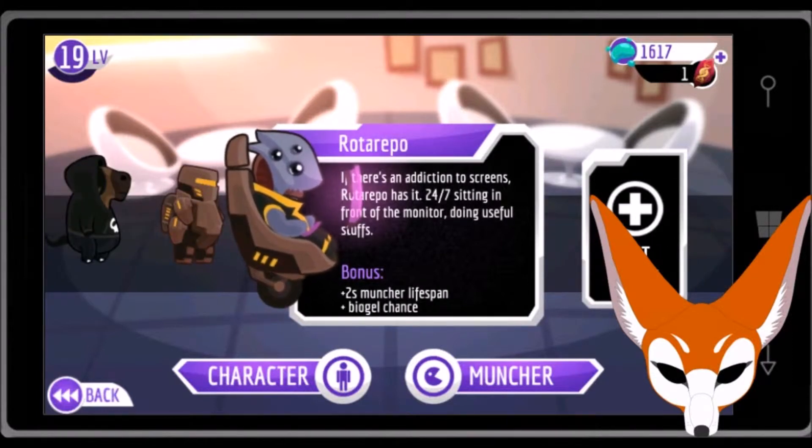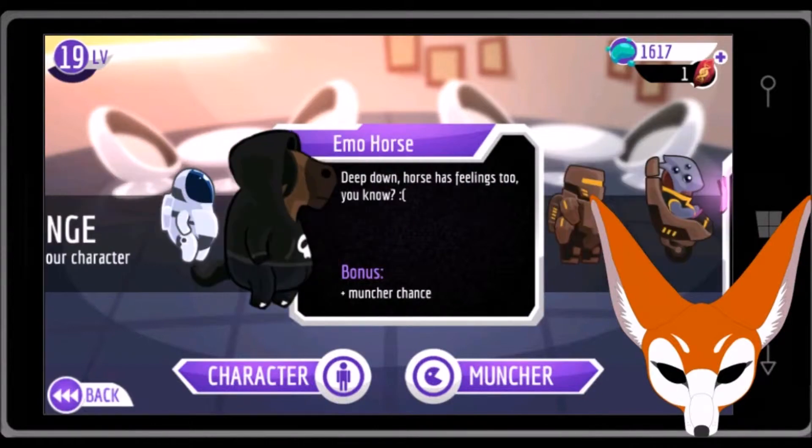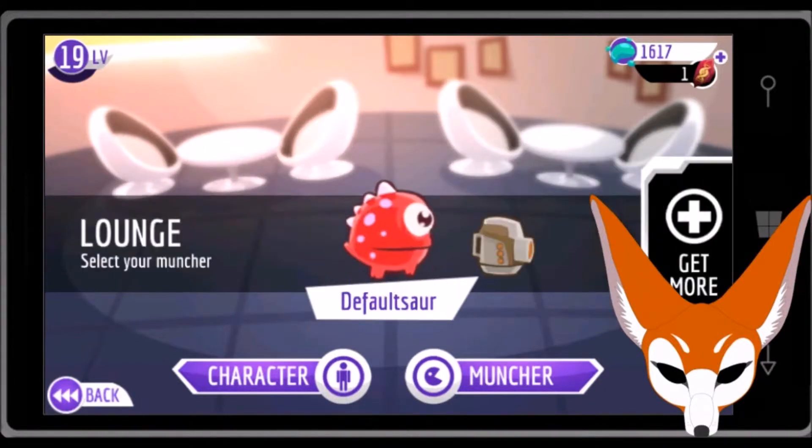And... tar depo? I probably said it wrong, sorry. There's an addiction to screens — has it 24/7 sitting in front of the monitor, does useful stuff. Plus two seconds muncher lifespan and bio-gel chance. A muncher looks like this — this is the default muncher. Whenever you get this thing it'll be like an egg. I think you guys saw the egg that I missed earlier. As soon as you get it, it absorbs all the bio-gel in the area for you. This one comes with that pack; this is the default one.